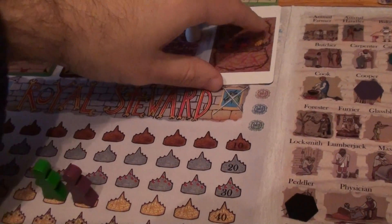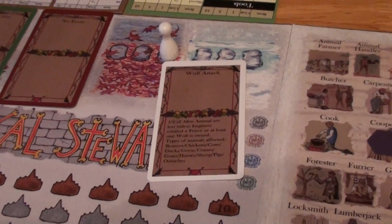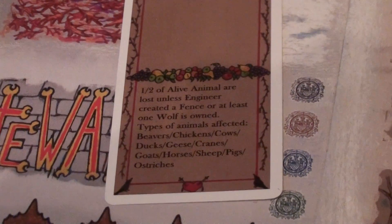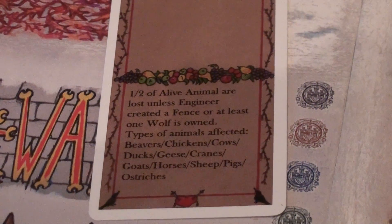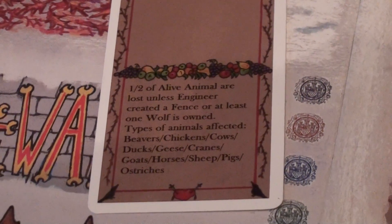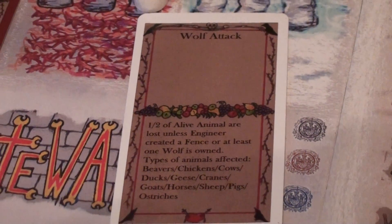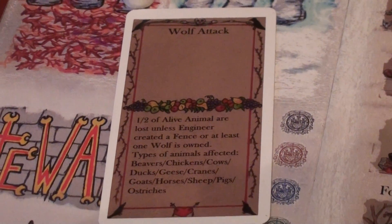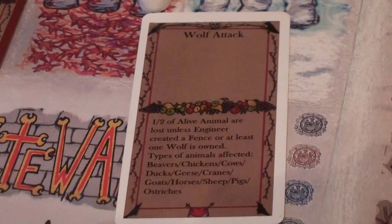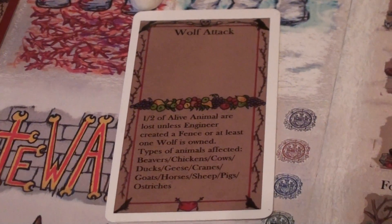Once they reach winter, there's another random event — in this case a wolf attack. Half of alive animals are lost unless the engineer created a fence, or at least one wolf is owned, and there is the list of types of animals affected. As you can see, paying the profit during the game could have prevented this — if you had purchased or bred animals you could have planned to either obtain a wolf or build a fence.